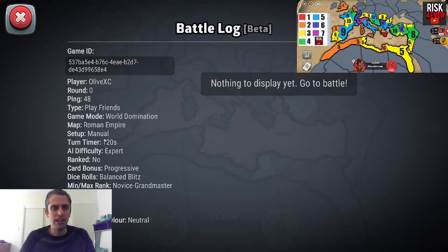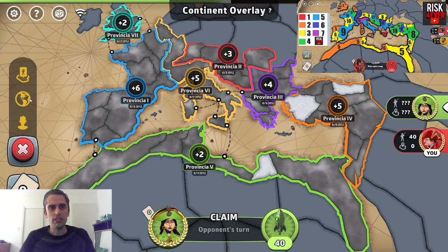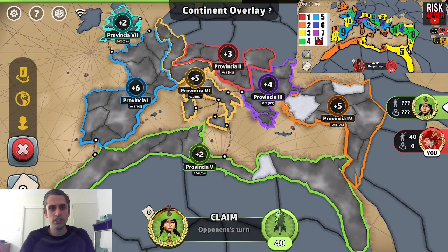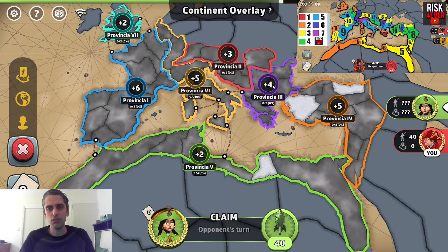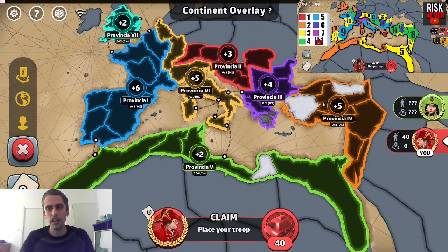We're going to play on the Roman Empire today — a very Empire-themed map. The settings are World Domination, Progressive, Balanced Blist, Fog on, Blizzards on, Portals off. Provincia 7 is a plus 2, Provincia 1 is a plus 6, Provincia 5 is a plus 2, Provincia 6 is a plus 5, Provincia 2 is a plus 3, Provincia 3 is a plus 4, and Provincia 4 is a plus 5.